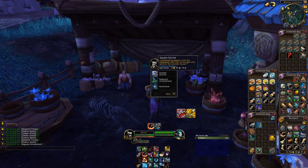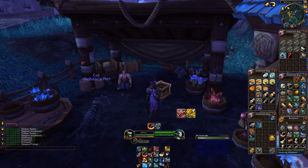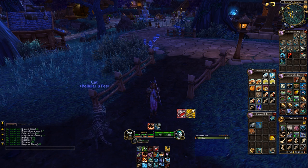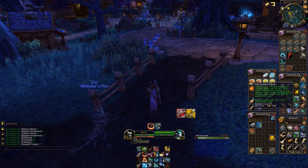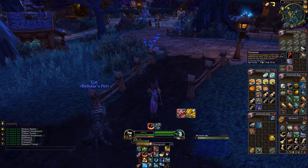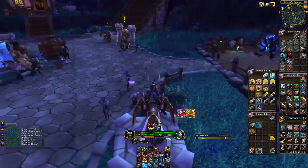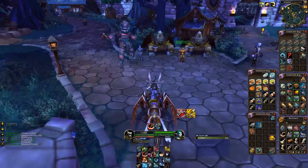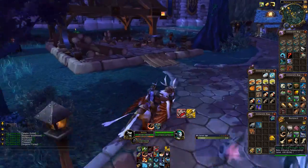If we look at the herb shipment we can see our rewards — it's basically a lot of every single kind of Draenor herb. You get a lot of herbs and they stack up to a hundred. They're also adding a reagent bank which will allow you to store big stacks of your reagents in the bank, so that should be pretty handy.